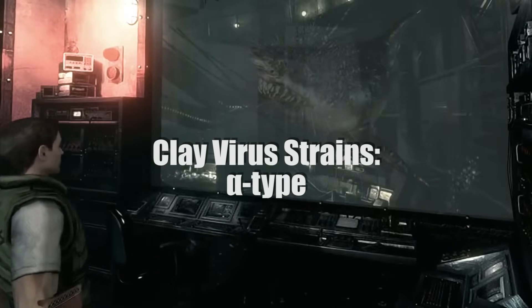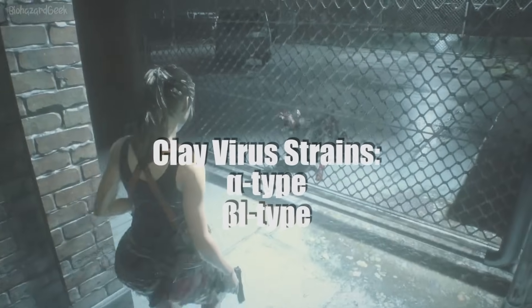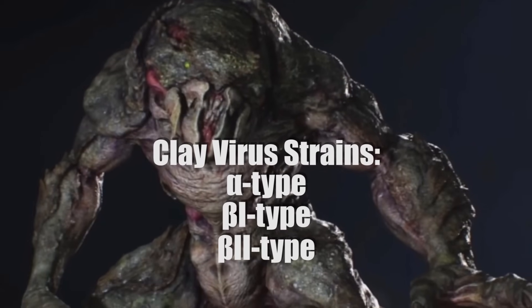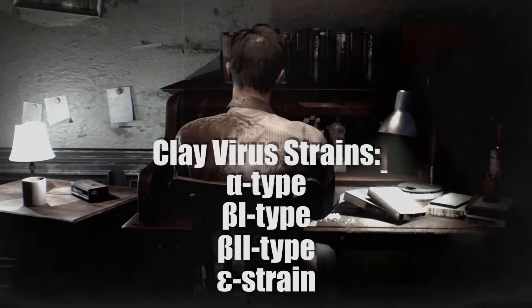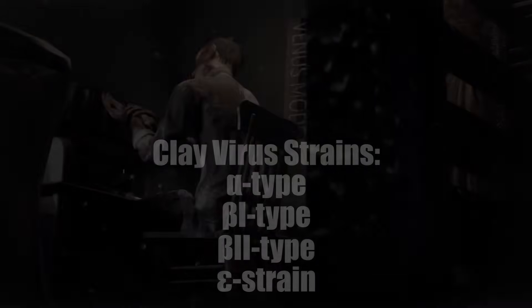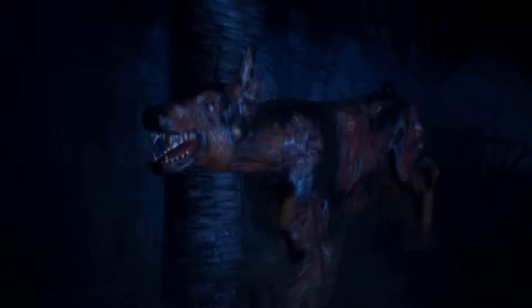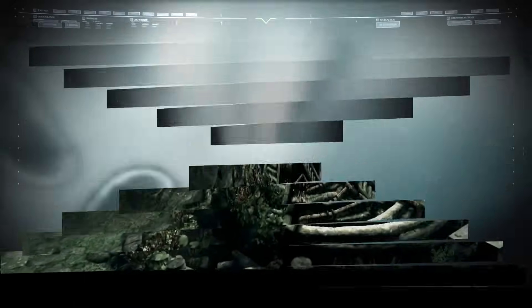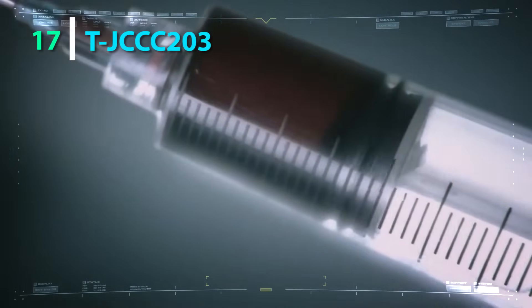Before the Progenitor Virus became fully conceptualized and implemented in Resident Evil 5 as the Clay Virus' replacement, the Clay Virus was written to contain four strains: the Alpha type, used in the creation of the aquatic BOW known as Neptune; the Beta 1 type, used to create the Cerberus BOW; the Beta 2 type, used as a bonding agent to create the Hunter; and the Epsilon strain, for the virus that infected Arclay Laboratory's staff. While the Clay Virus is certainly obscure, it served as an idea that ultimately became arguably the most important virus in the series, in the Progenitor Virus.